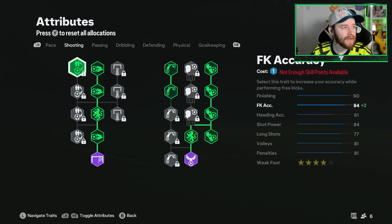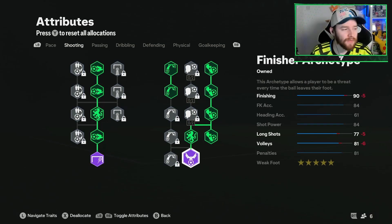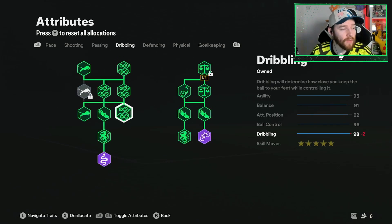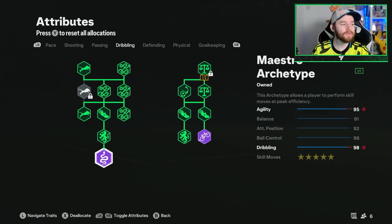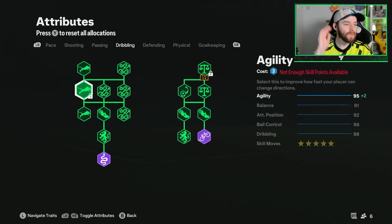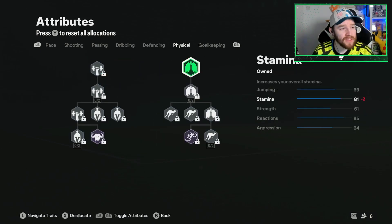We've got everything on Acceleration. For Shooting, we've gone down to the Sniper archetype as well as the Finisher archetype, giving us 5-star Weak Foot. On Dribbling, we also have 5-star Skill Moves, and we've gone with both archetypes here — the Maestro archetype and the Lynx archetype. The only things we've missed are one point on Agility and one on Balance. For Physical, we just put one on Stamina as it was the spare point we had.